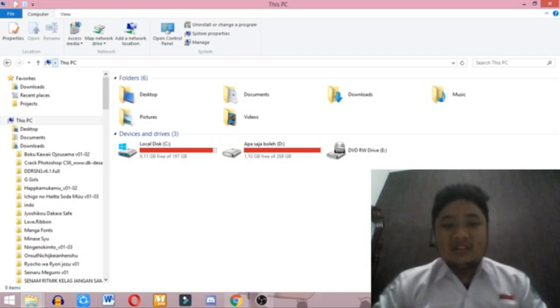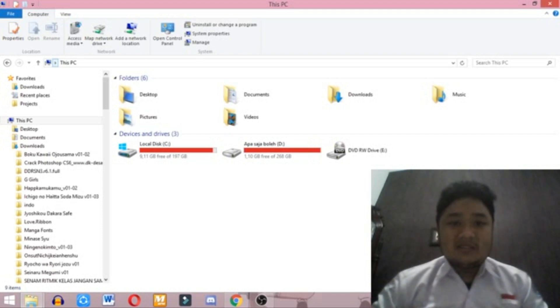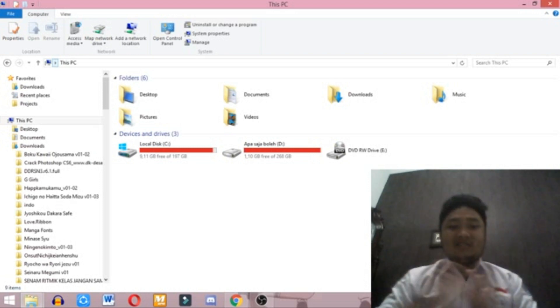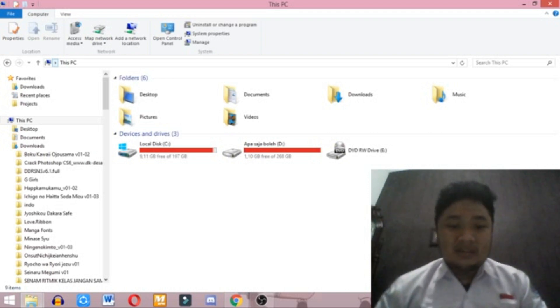Second, go to the installation folder where the installation package is located. Third, click on the installation package and run it. Fourth, wait until all the installation process is done. Fifth, after the installation is done, run the game, play with your heart's content, and then when you're finished, exit the game.